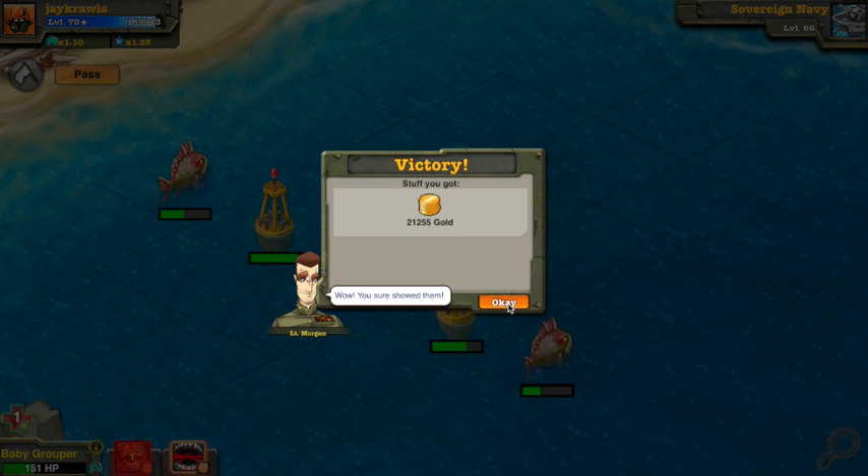Hope this video was semi-helpful in your decision whether you're going to make any of these groupers or not. It does hit planes and looks like it one-shots most of them, which is nice, so it would be worth having a few. The baby groupers are pretty easy to train — I would just start mass producing those and ranking them up because they look like they may be helpful in boss strikes and naval battles.